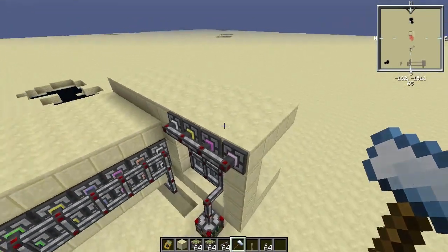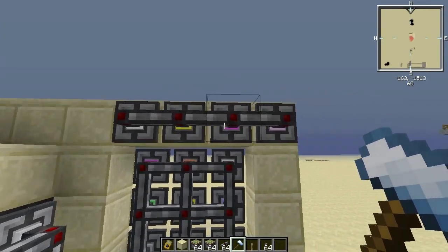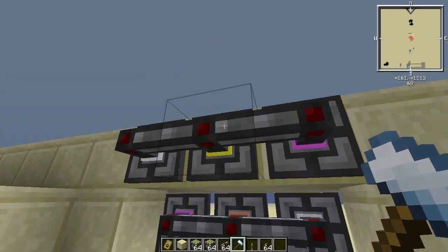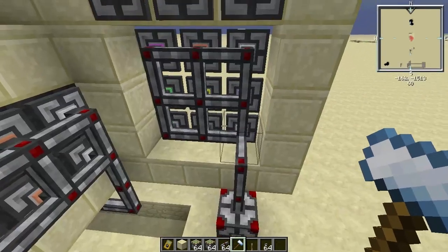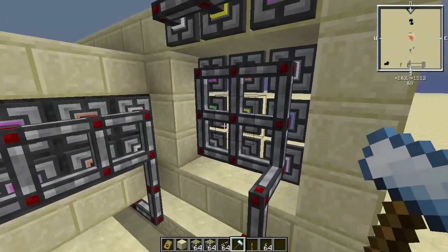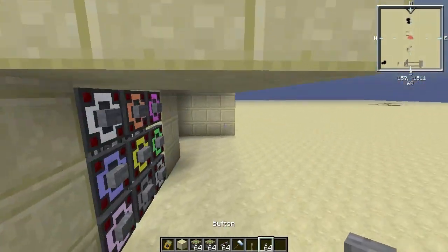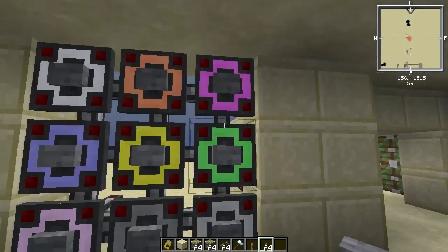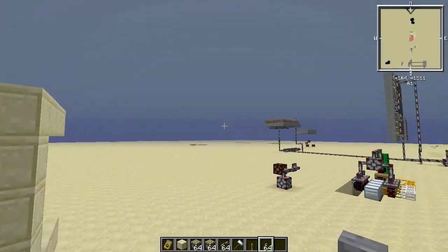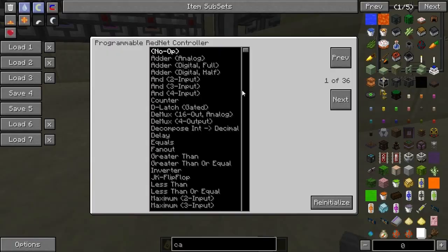If I make it longer it will be more or less the same thing, but just a lot more to build. So the password is 1, 4, 5, 3 — pretty simple to remember. If you want a longer password you can make it four, five, six, seven digits and so on; it just requires more to build.